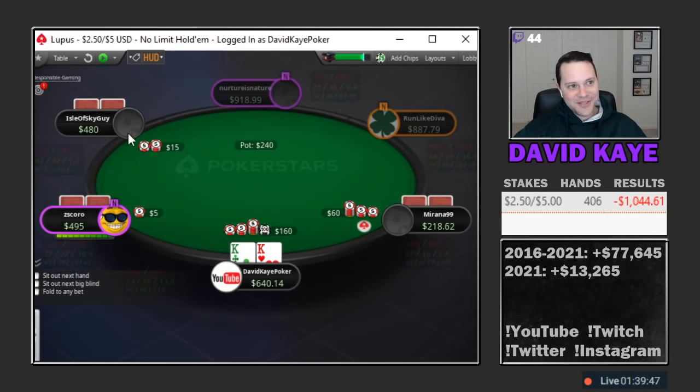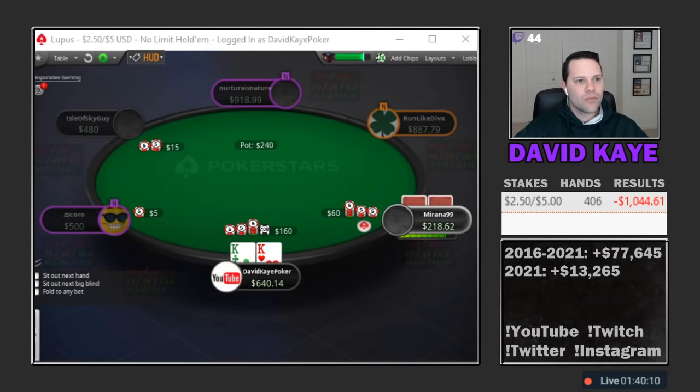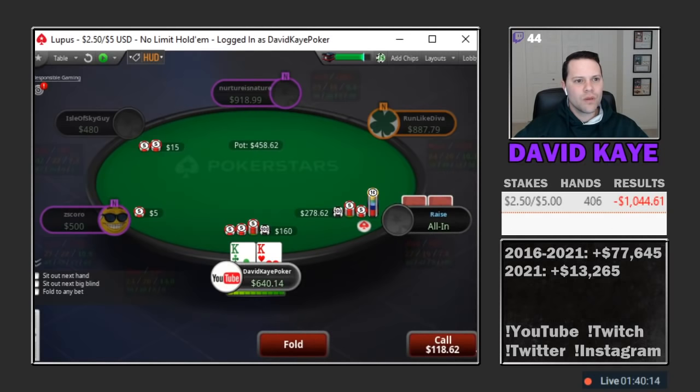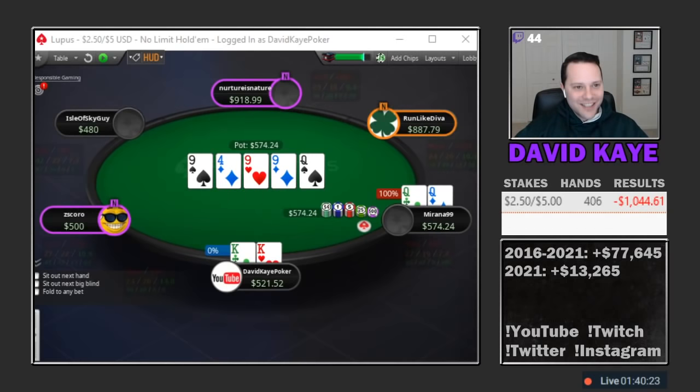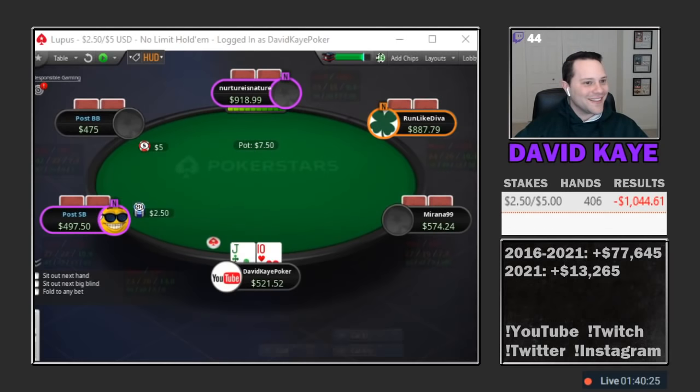So this looks insanely strong. We get a low jack open, button three-bets off a short stack — he has like under $300 to start the hand. I don't think we want to do anything fancy here, our hand just looks incredibly strong. He jams — here we go, kings versus queens. Hold, hold, hold... oh my gosh, queen on the river, come on now.